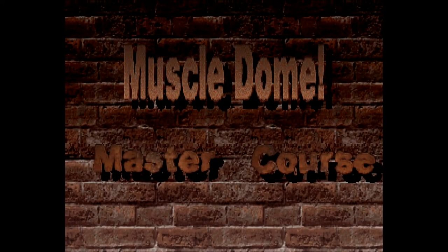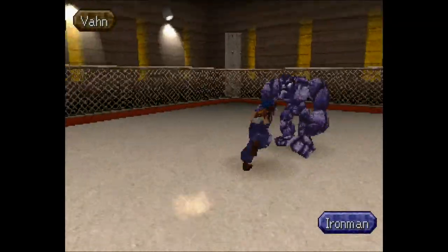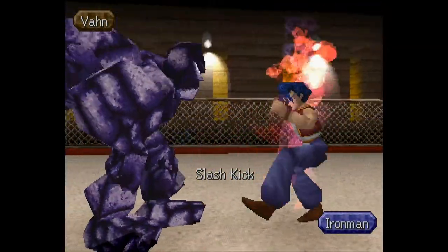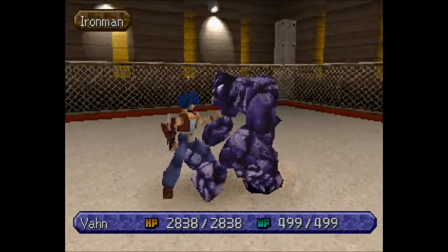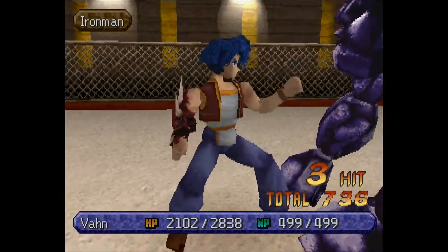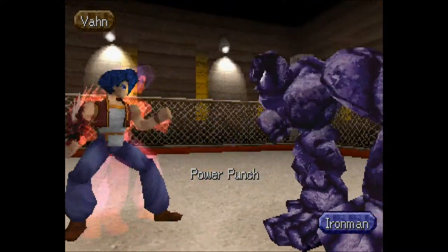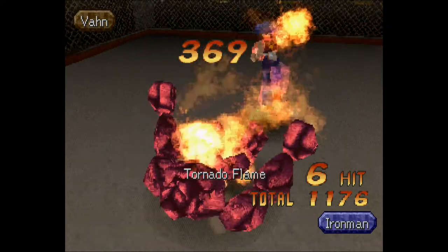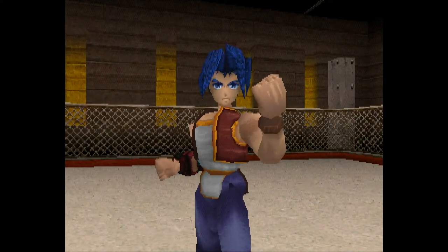Rounds one through three are easy — not a lot of strategy required. One thing to note: we don't have access to items or Seru in this course, which is why the Life Grail is absolutely critical. Look at this — 700 HP healed in one round of spiriting. The Life Grail doesn't heal a ton, but if you can get off several rounds of spiriting while taking minimal damage, it hooks you up.